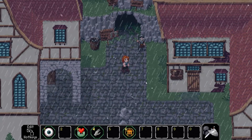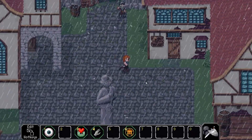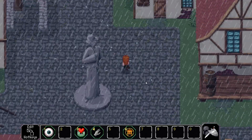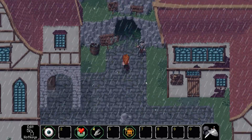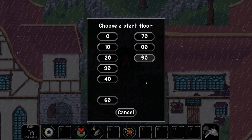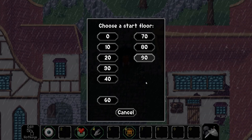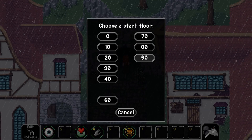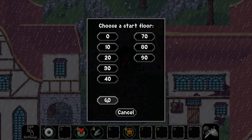Hello everyone and welcome back to probably the last episode of Enchanted Cave 2 in this playthrough. We are about to head back into this cave. I should probably grind a little bit more before I get back down to 490. I should probably just grind at 460 all the way down to 90 and get some gold, gear, and loot — but you know what, what if I just went for it? I'm dirt poor right now.